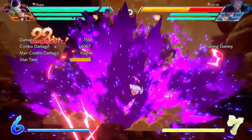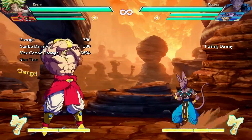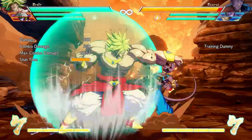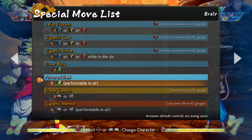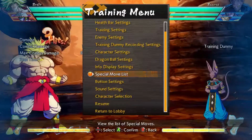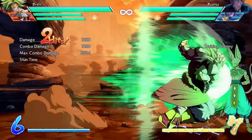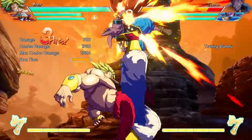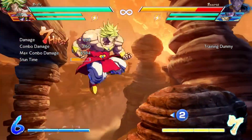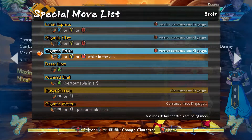But here in Dragon Ball FighterZ there's simply absolutely nothing. For example, look at Broly's move where he makes a force field — what exactly does that do? Does it give armor? Does it let you take a free hit? Does it work on melee attacks or only on ki blasts? Many moves in the game also have a light version, medium version, and heavy version, but the game doesn't tell you what the difference is. Like Broly's air grab — he's got a light version and a medium version, but what's the difference, and when should you use each one? That information is kind of important.